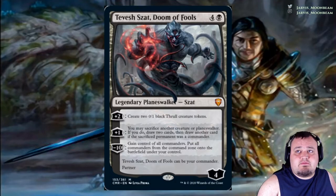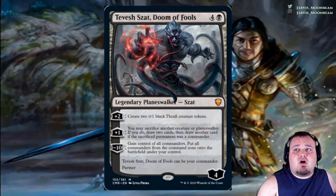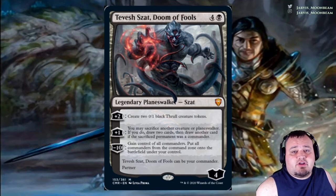Tevesh Szat, Doom of Fools costs 4 and a black. Plus 2: create two 0/1 black Thrull creature tokens. Plus 1: you may sacrifice another creature or planeswalker — if you do, draw 2 cards, then draw another card if the sacrificed permanent was a commander. Minus 10: gain control of all commanders and put all commanders from the command zone onto the battlefield under your control.